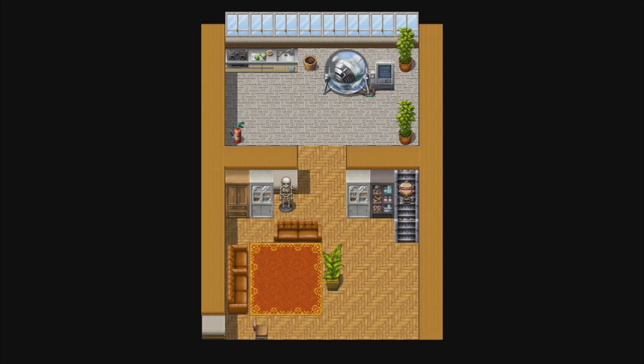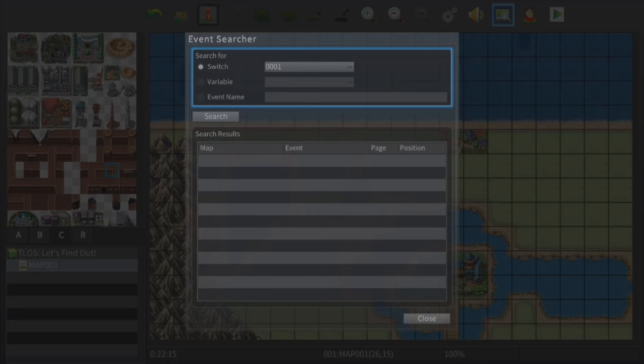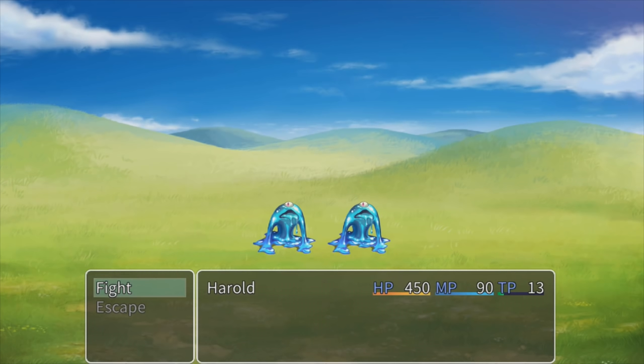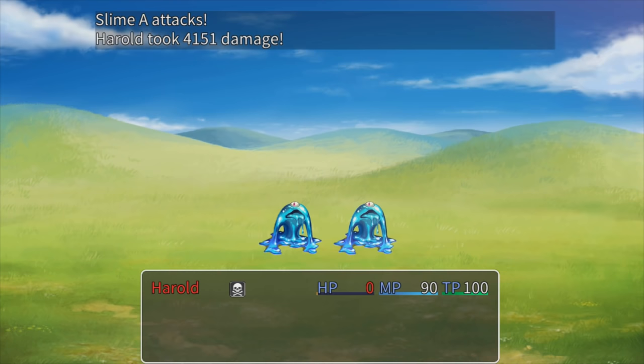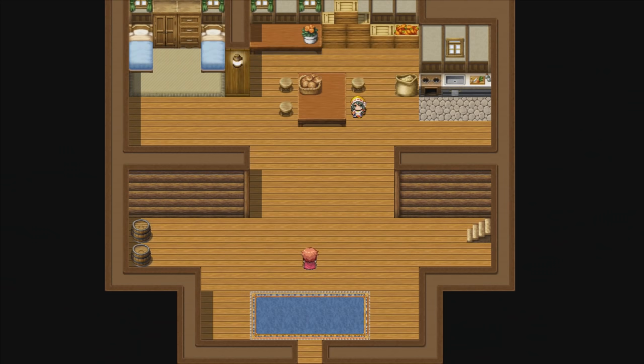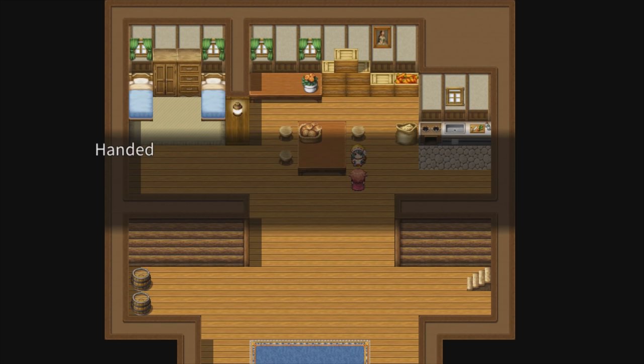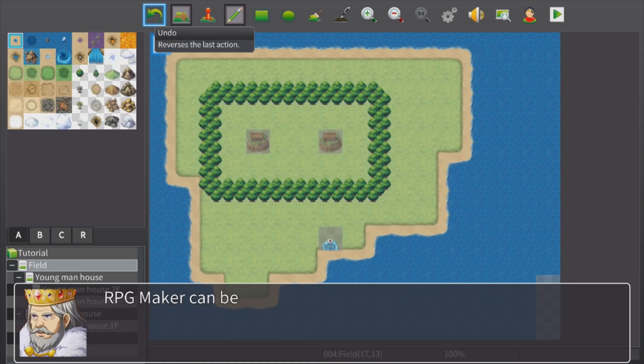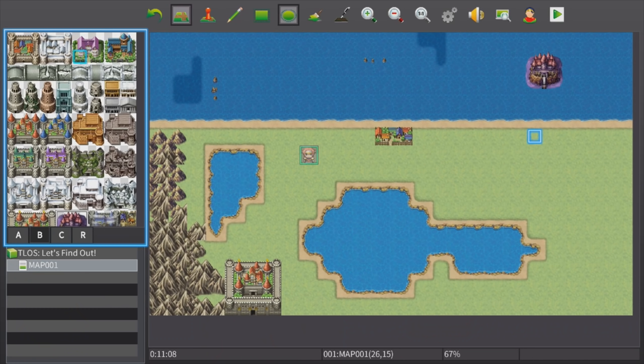It's all quite simplistic once you've got to grips with it. It takes place predominantly through this main area map, but also using the database section where you can tweak every single element of the game — including enemy difficulties, types of enemies, their names — everything can be tweaked. You can then play your level on the fly by pressing the start button to save and test.